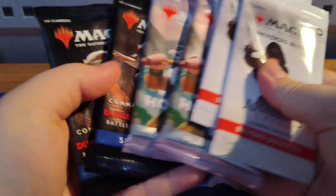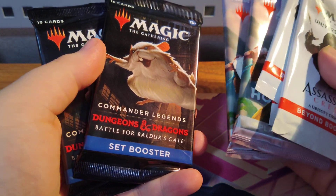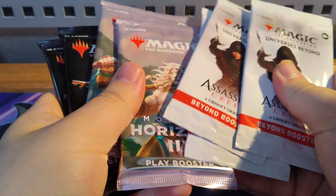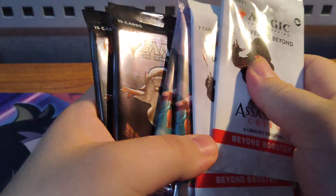In this one, I've got a couple Assassin's Creed Packs, a couple Modern Horizon, and a few of the Commander Legends D&D Battle for Baldur's Gate Packs. So this is just going to be a miscellaneous opening. Which one should I do first? Let's do the Assassin's Creed one first, because it's at the front, why not?